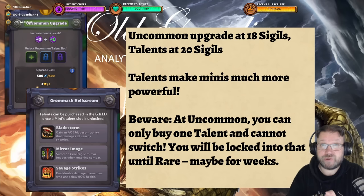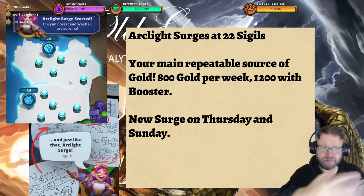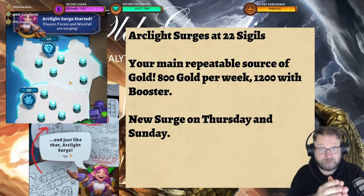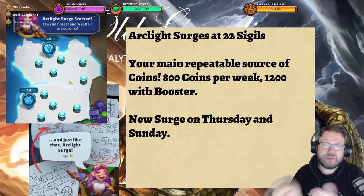22 sigils is the most important point during your campaign progression, because at 22 sigils you unlock Arclight Surges. During Arclight Surges, two regions light up and you can complete those missions with special rules — 10 missions overall — and you get a new surge every Thursday and every Sunday, so twice a week. Those surges are your main repeatable source of coins. Without the booster you'll get 800 coins per week from surges; with the booster you can get 1,200. So these are super important to unlock as quickly as you can so you can start earning more coins.